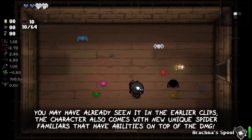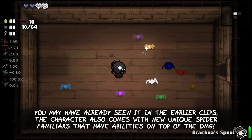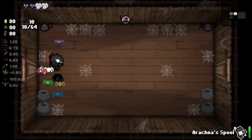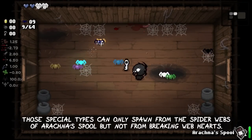As you may have already seen in the earlier clips, the character also comes with new unique spider familiars that have abilities on top of the normal damage. Those special spider types can only spawn from the spider webs of Arachna's spool, but not from breaking her web hearts.